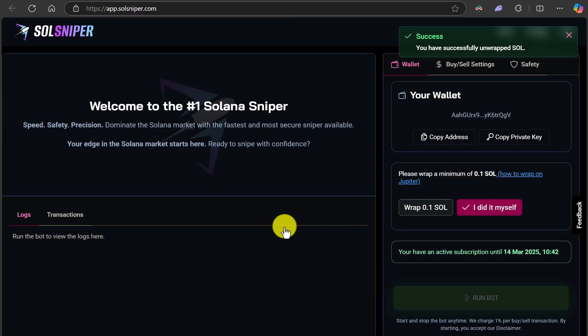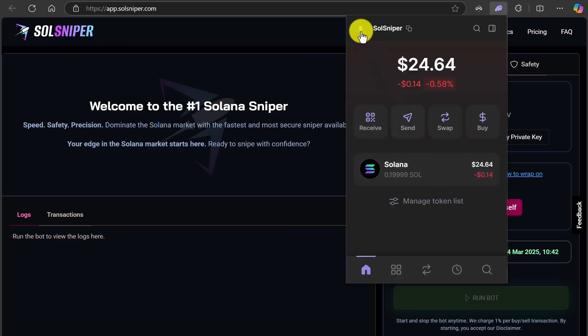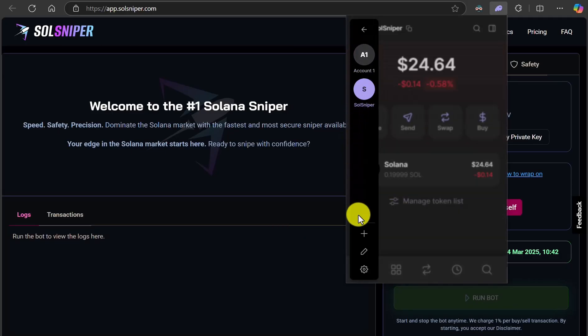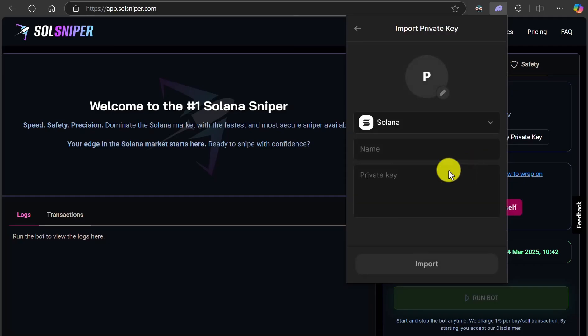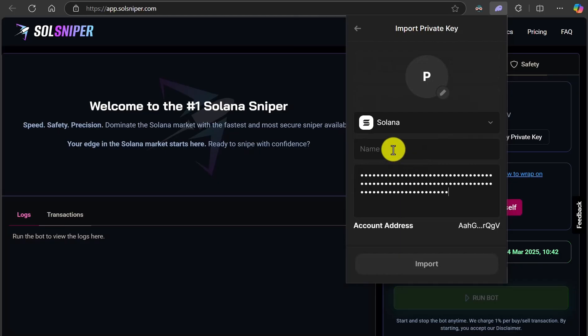The SOL has been successfully unwrapped. So now instead of it being WSOL, it's kind of just SOL now. So I'm going to come up here and add a new account — click the plus right there. Scroll down to the fourth one where it says import private key, click on that, and then paste your private key in here. Give it a name like SolSniper — I'll call it two. Go ahead and click import. It already deposited the money in this account.